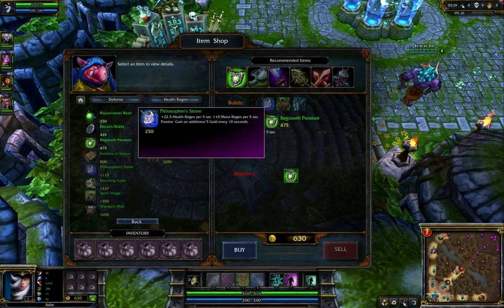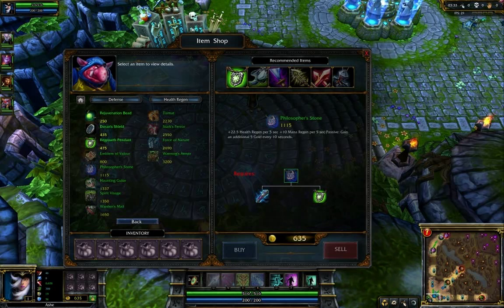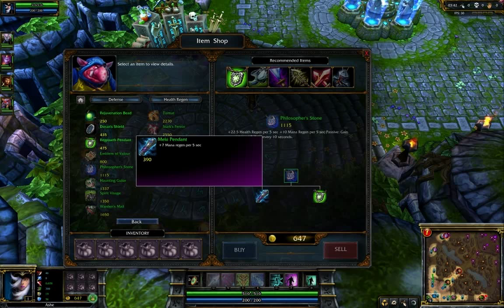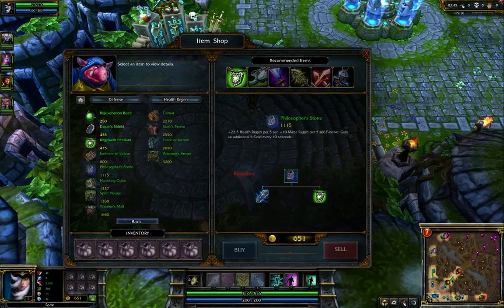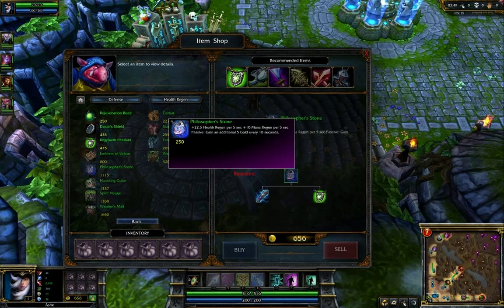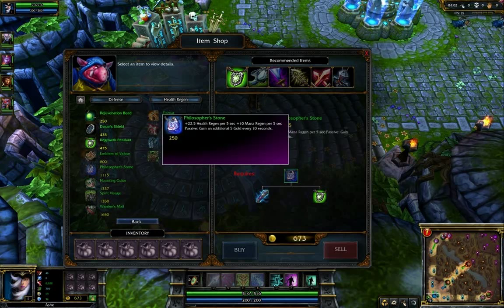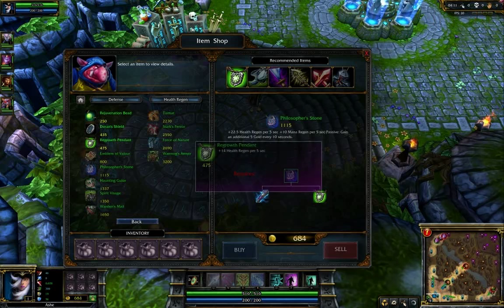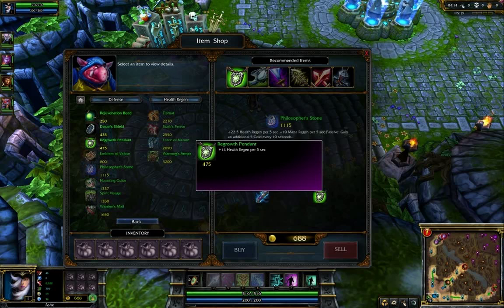The one on the left is the Philosopher's Stone. The Philosopher's Stone is probably one of the best items for new players to build. What it gives you is health regeneration from the Regrowth Pendant, and then mana regeneration from the Faerie Charm pendant when you get it. When you combine the two into the Philosopher's Stone, you get an item that gives you even more health regeneration, even more mana regeneration, plus gold every 10 seconds. When you're a new player, you will have trouble making gold quickly, so it's really helpful to build the Philosopher's Stone as your first item. You can't buy it directly because the total cost is just over 1,100 gold, so just buy one of the components — usually the Regrowth Pendant, especially when you're starting out.